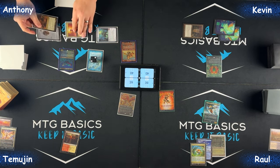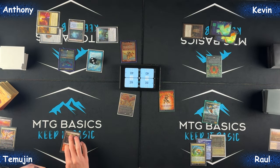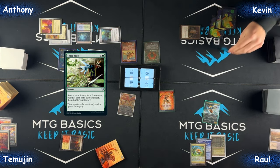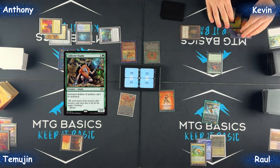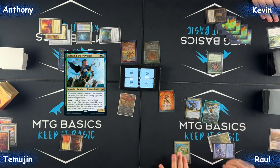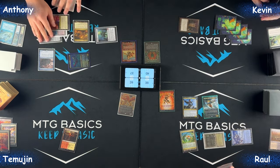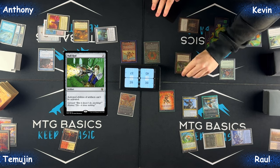Touch the Spirit — I'll pay three for it. Instead I would like to Halt those. Path to get a Forest. Cast Three Visits — big move. You know him, you love him — Collector Ouphe! Go. Draw, pass. Draw, pass. I'm gonna Chain of Vapor the Collector Ouphe to Displacer Kitten. Pass. You know him, you love him — Collector Ouphe, his favorite.